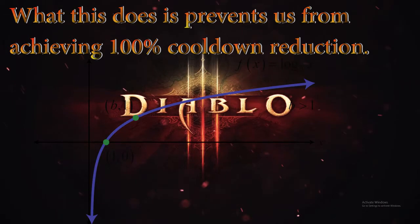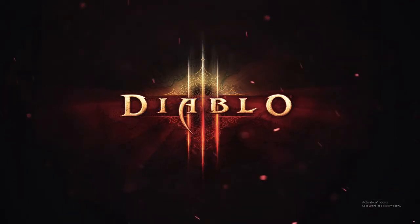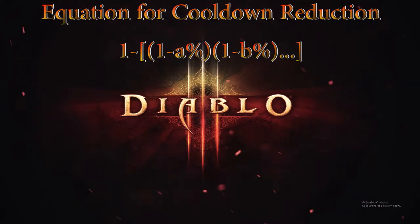This is the equation that cooldown reduction follows: one minus, in parentheses, one minus the decimal value of your percent cooldown reduction on an item, passive, or gem, times one minus the decimal value of your next percent cooldown reduction on an item, passive, or gem, and so on and so forth until all the cooldown reduction values have been accounted for in the equation.